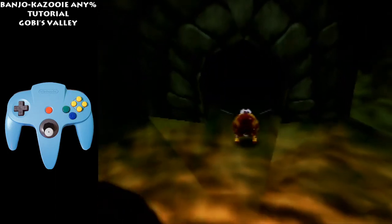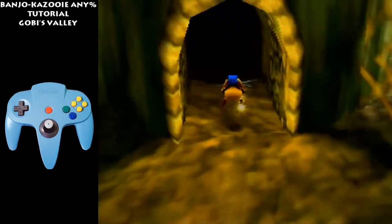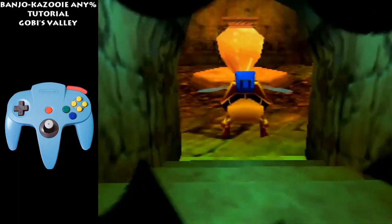Hold down, tap A. Tap A right here — just a baby jump. Hold up, double tap A and hold B. Hold up, hold R, double tap A. Hold B.